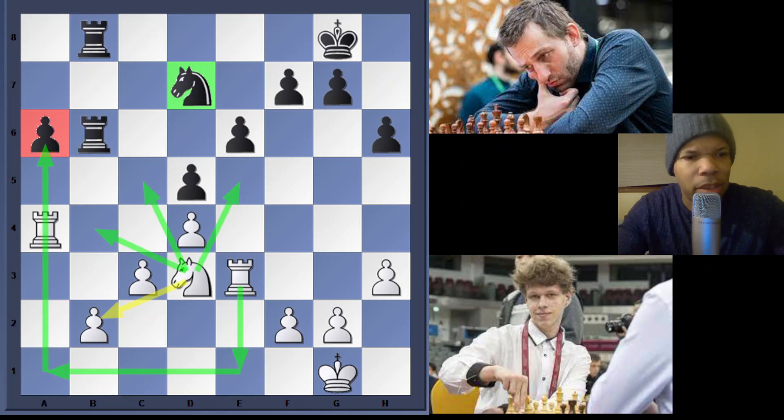White's knight on d3 is very powerfully placed — it protects the pawn on b2 and eyes the weak squares in black's camp on e5 and c5. Black, on the other hand, is handicapped by the isolated pawn on a6, which must be constantly guarded by pieces. Another main problem is the knight on d7, which is very passive and clearly the worst piece on the board.